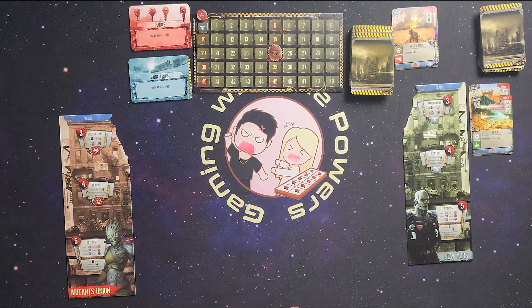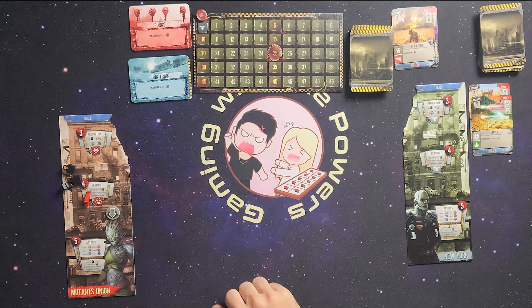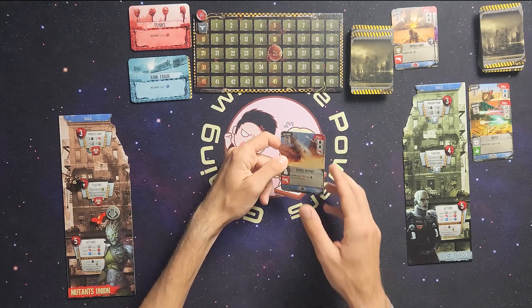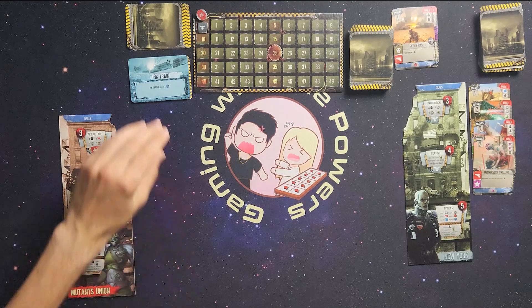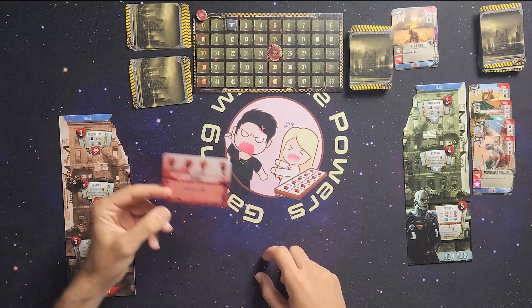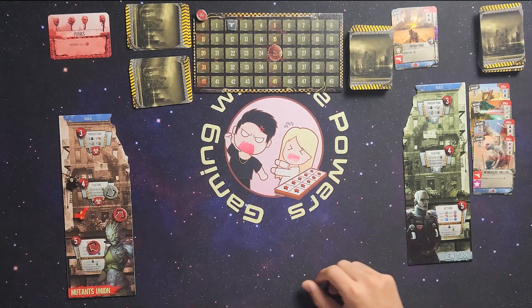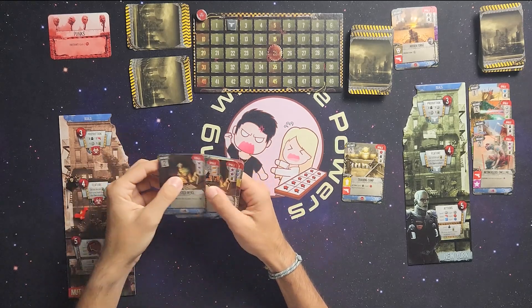Now we're moving to the Production Phase. I gain 3 workers, I gain a gun, I get a great contact token, and I get a card — Pete's Office, each time you make a deal, gain 1 victory point. I forgot to give him 2 cards, so he gets a Secret Outpost and an additional Mesmerizing Dwelling. I'm going to spend 2 workers to grab a Punk's card. He's going to take the Junk Train, getting him 2 victory points. I'm going to play this Punk's card, gaining 2 red contact tokens. Then he would go — he's going to attack me. I have nothing at my disposal, so that's 1 attack.